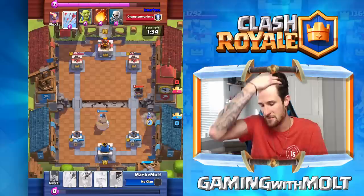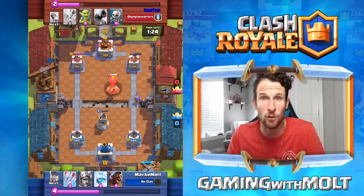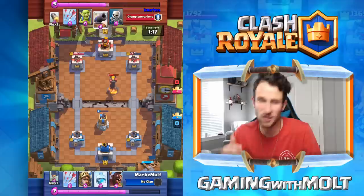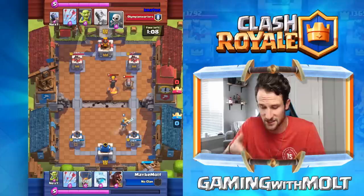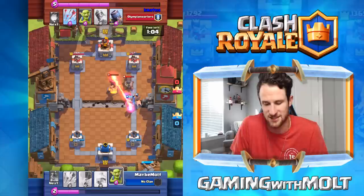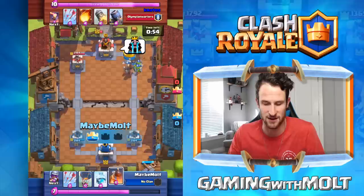We're waiting for him to put down his mortar — then we put down our bomb tower right here, give him a little laugh because we know it's gonna sit there and do absolutely nothing. He's got his arrows ready, doesn't know what to do, so he fireballs our bomb tower. That is a terrible use of a fireball — he could have even hit my tower with it. Don't do what this guy's doing if you want to be a good Clash Royale player.